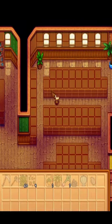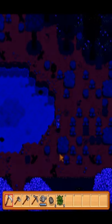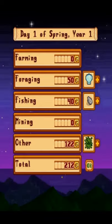I donated the artifact to the museum, which rewarded me 250 gold. I used all my gold to buy crop seeds. I planted 3 seeds during the evening and passed out somewhere on my farm. I gained level 1 foraging skill, and was also able to gather weeds and beach forageables.